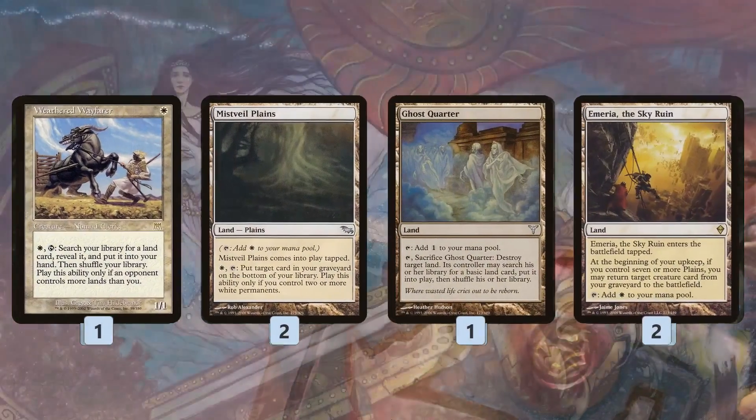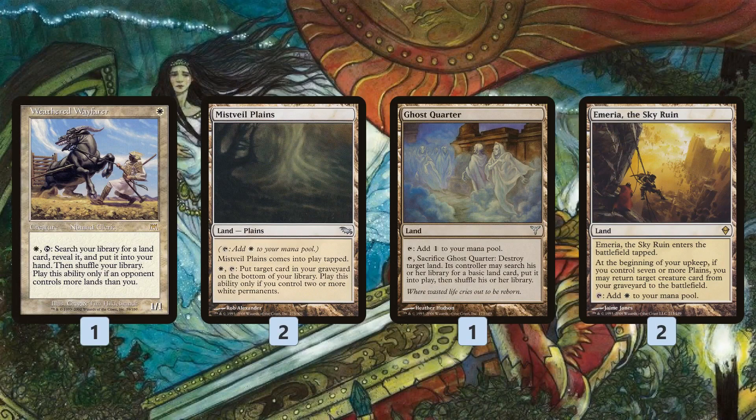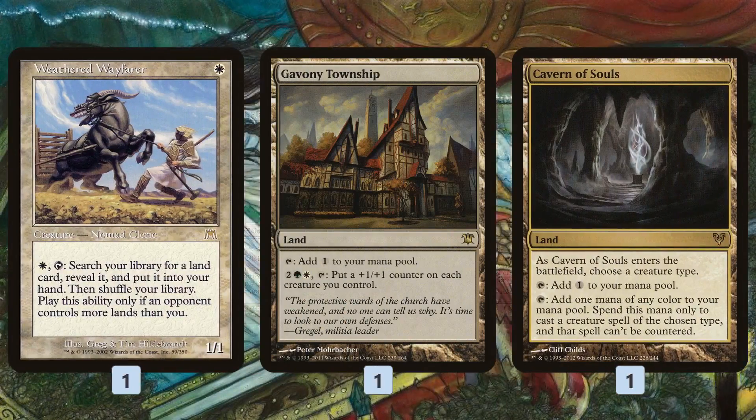With Weathered Wayfarer, Mistveil Plains lets us go super mega grindy — as long as we have two white permanents, we can keep putting something on the bottom of our library, for example keep tutoring up Ghost Quarters or other cards if we start running out of action. Emeria gives us a great late-game engine. We're not really in an Emeria deck, but it's a nice value card; we have a lot of Plains anyway, so sooner or later we might turn it on and start getting even more stuff back from our graveyard.